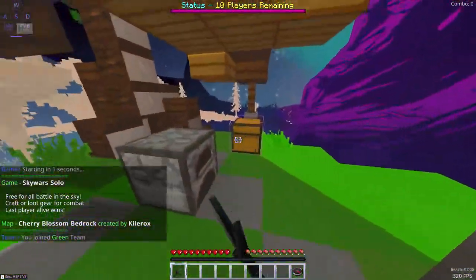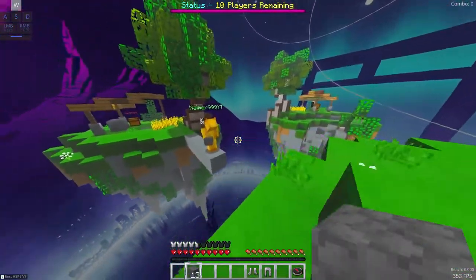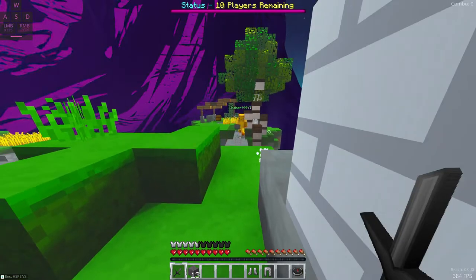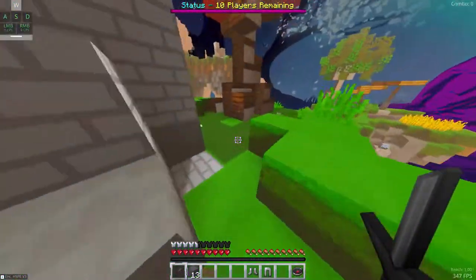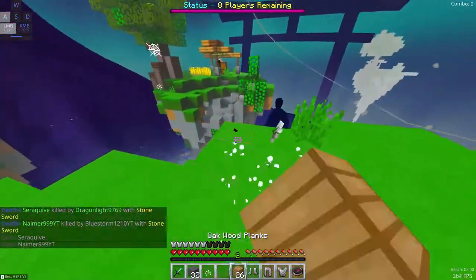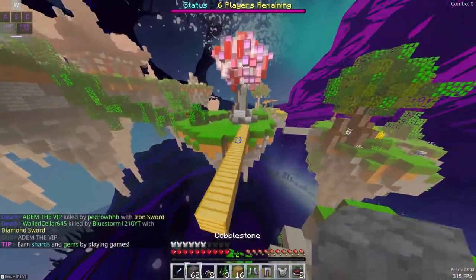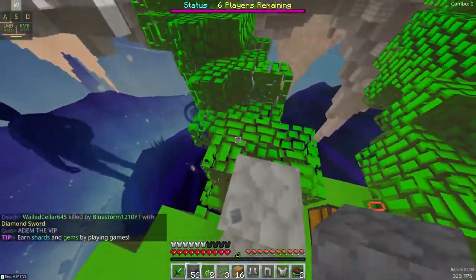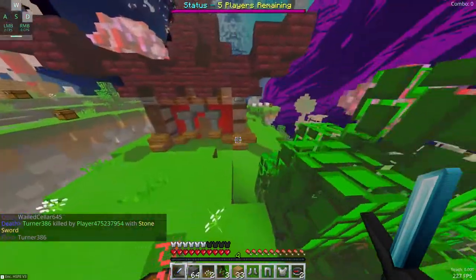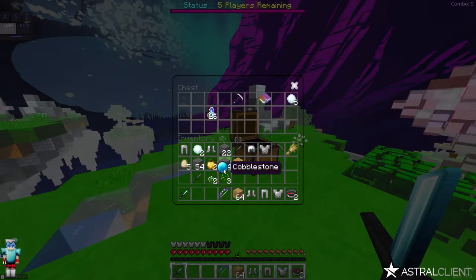I'm back on Cherry Blossom bedrock — another one of my favorites. Let's get some armor and rush. I can't hit this guy — please run. Maybe if I pretend to... it's not gonna work, I was trying to block trap him but whatever. Let's go over here and kill this guy. There we go, nice. I need more armor though — luckily there are a lot of chests up here with decent loot. I've gone full diamond from one of these chests before, but seems like that's not gonna happen today.